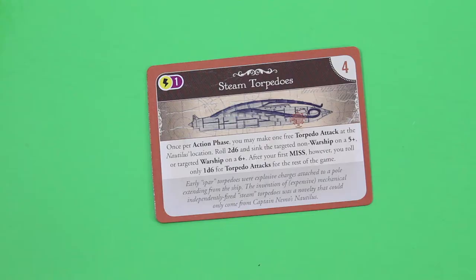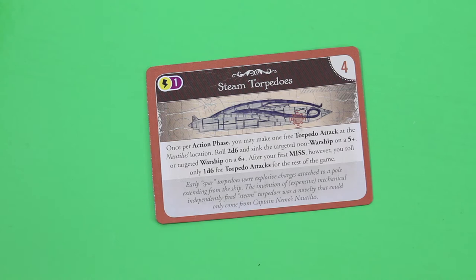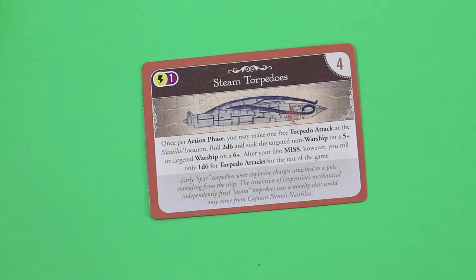There was an interesting discussion about steam torpedoes — if they are overpowered. I was actually thinking the same, but reading the FAQ it's okay. It's a free attack: you hit on a one or two on a six against a warship, or five or six against any other ship. You roll two dice so the odds are in your favor. But importantly, any warship will still be allowed to attack you first. I don't have those steam torpedoes anyway and I made a promise not to use them this playthrough, so they won't be my priority.